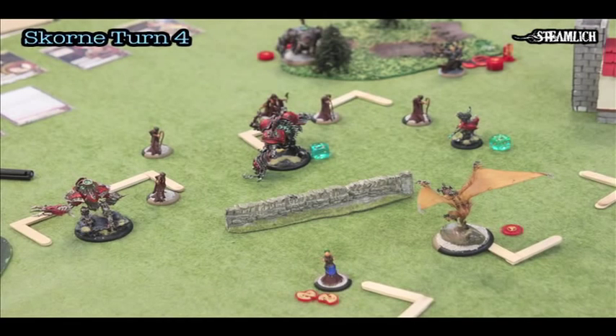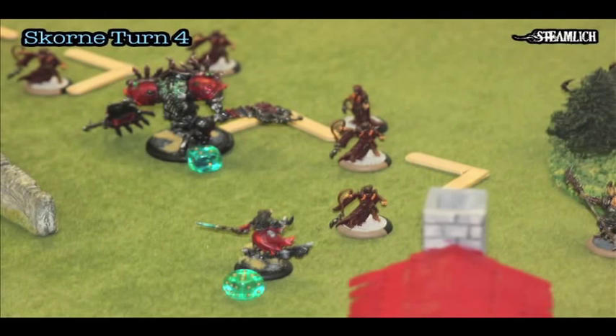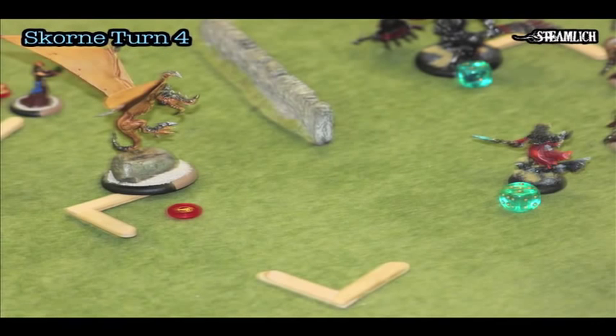My opponent pretty much fans out all of his stuff and makes it as hard as possible for me to clear out the zone to score. He flies the Archidon over to the very back corner of my right objective and runs three Pain Givers into the right objective. If I'm going to win, it's going to be very difficult — and I need to leave the Nightmare on the left objective to stop him from scoring. This really puts me in a jam because the Archidon has only taken about seven points of damage, so he's still pretty full.